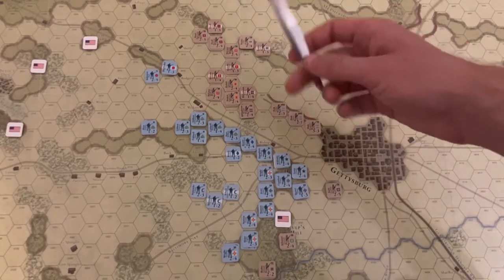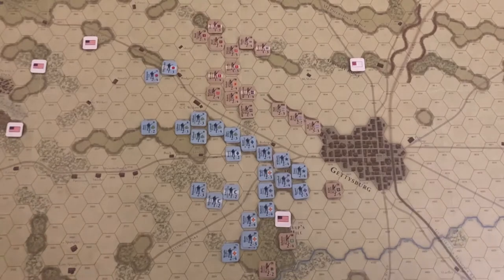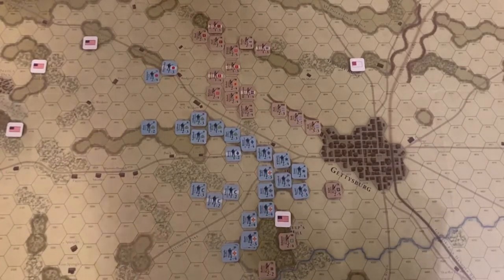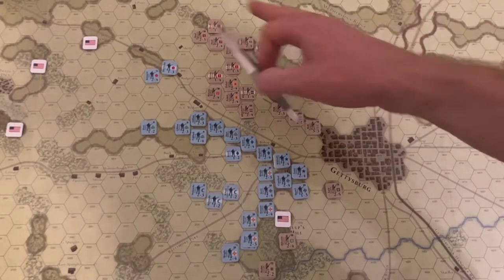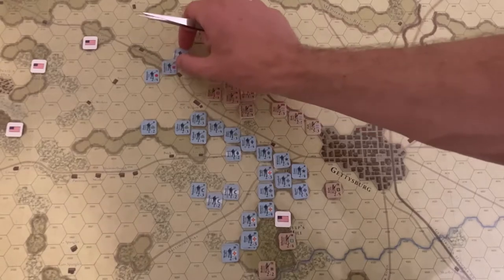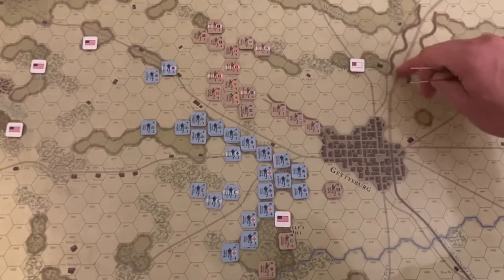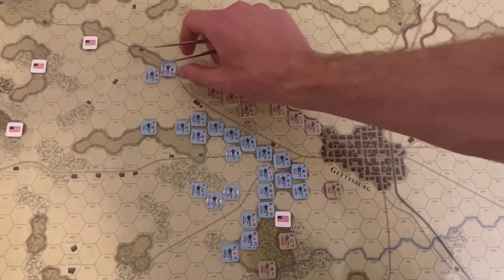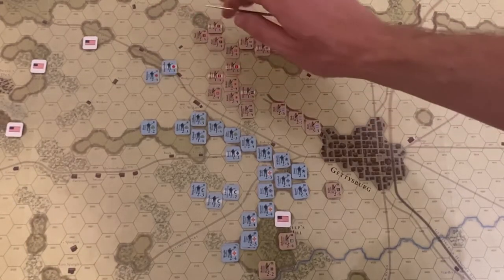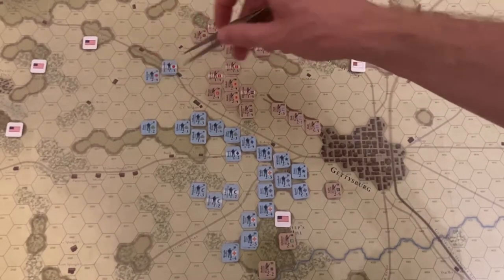The real resolution of the battle will rest on what happens on the southern flank — maybe a semi-repeat of what happened historically on the second day. Lee will most likely swing to the south and try to attack the First Corps, which have been the heroes of the first and second day. They've weathered a lot of abuse but have been positioned on the southern flank to prevent the Confederates from circumventing the line.